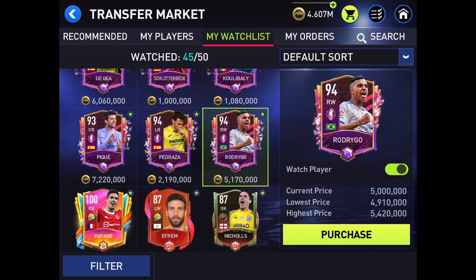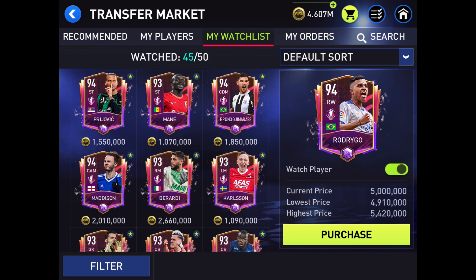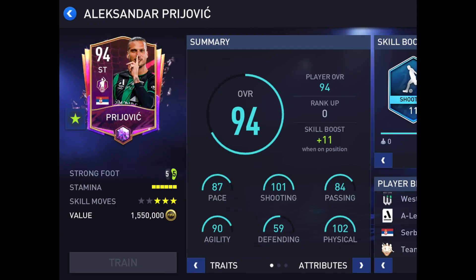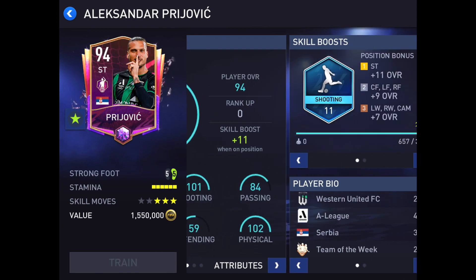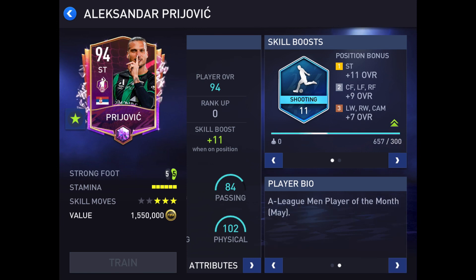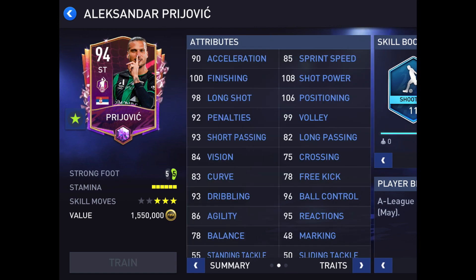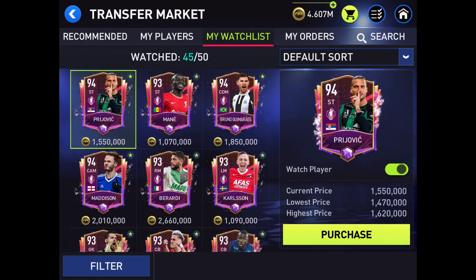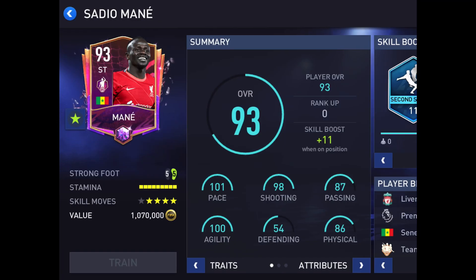Now we're going to go to our Player of the Month players. His name is Pirovich — 101 shooting, 102 defending. He's an A-League Player of the Month from May. Look at these stats: 100 finishing, 108 shot power, 105 heading, 106 strength, 102 jumping. I don't use jumping much with my strikers, but those are impressive numbers.